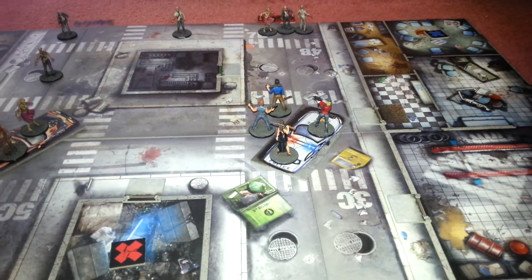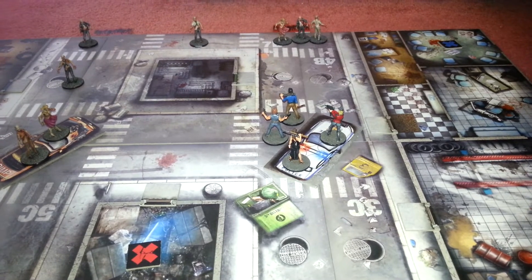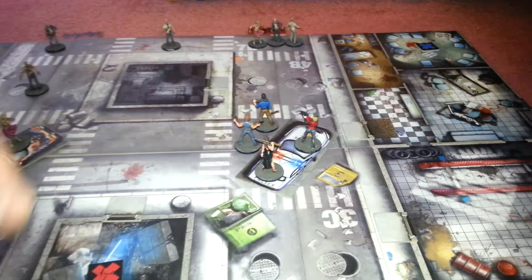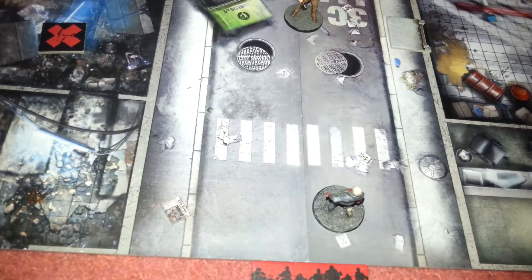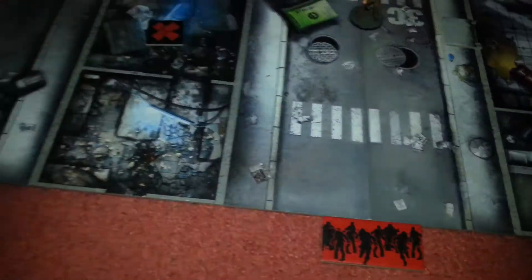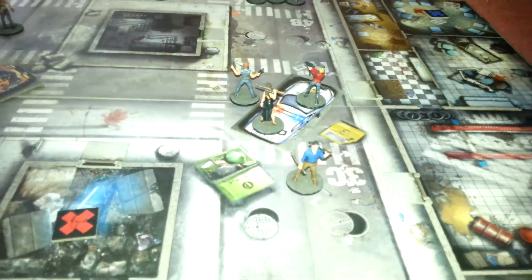Now Troy with his sawed-off shotgun. He takes one action to move down, then his second action is to shoot the sawed-off at the zombie — two dice needing three or more. He gets him — bang. Pausing to move him up the experience scale. That's all Troy is going to do.